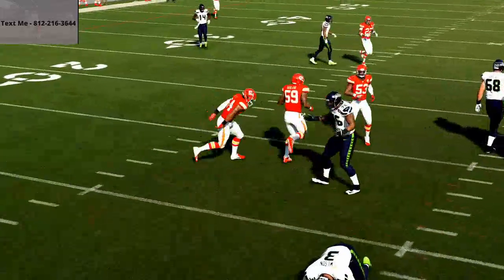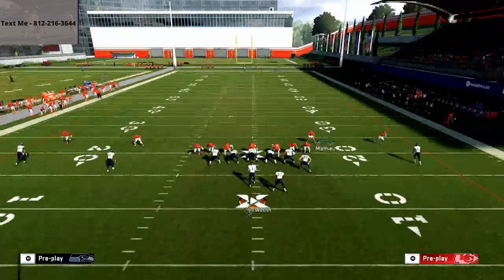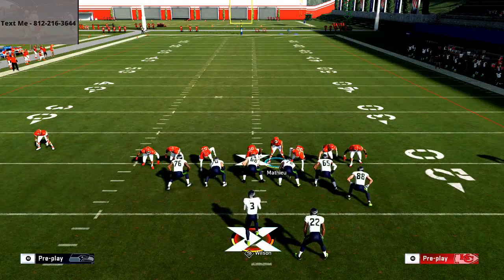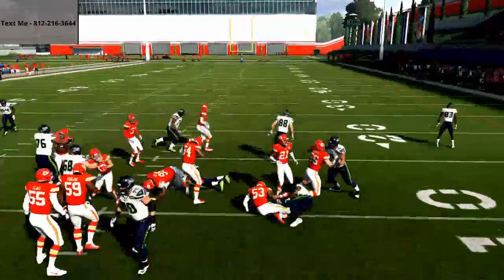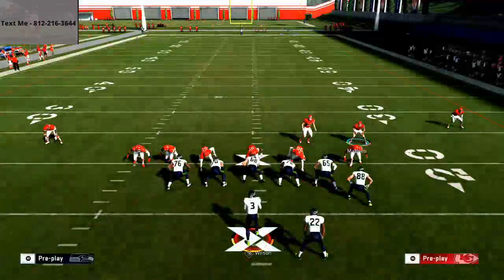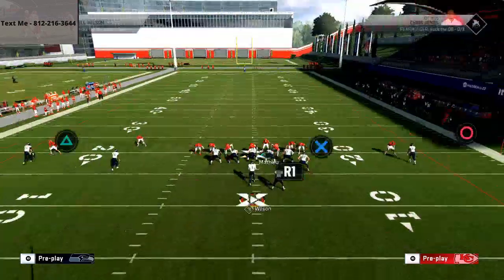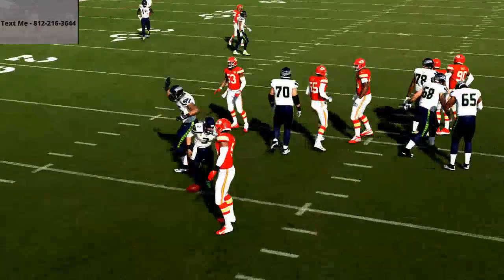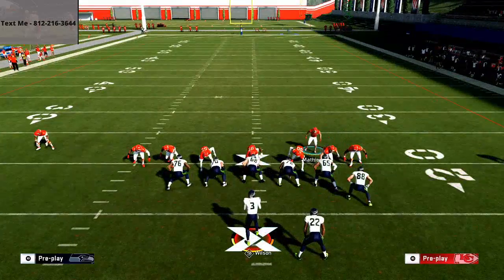You're going to get basically two schemes for the price of one. The defensive competitor's guide is $15, and I don't just show 3-4 Bear — I show 3-4 odd, 3-4 bear, 3-3-5 wide, nickel 3-3-5, nickel 2-4-5, dime 2-3-6, dime 2-3-6 will, and quarter normal even. Defense is $15, offense is $15. But I want to suggest you buy the competitive bundle guide — you're going to get my offense and my defense for $25. And the cool part is that also gets you the competitive guide for Madden 21, coming out in the first week of Madden 21. So you're getting four guides for the price of one.